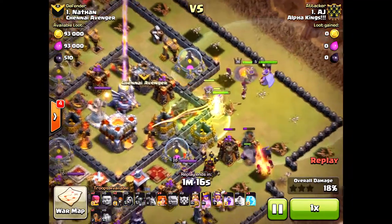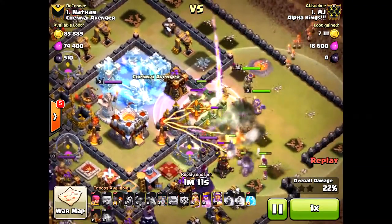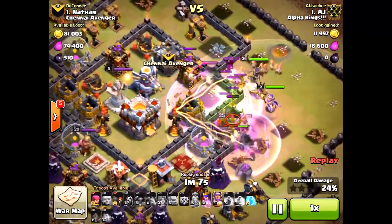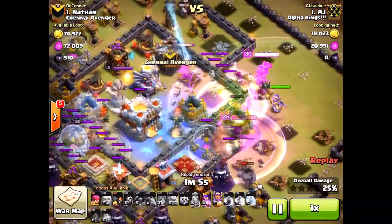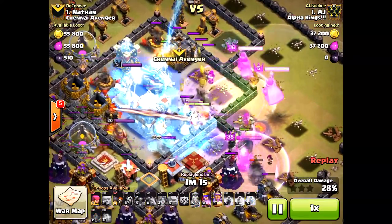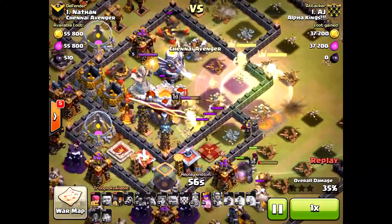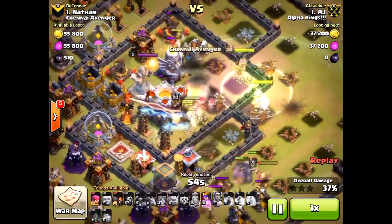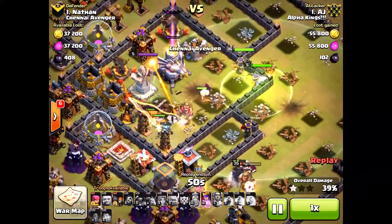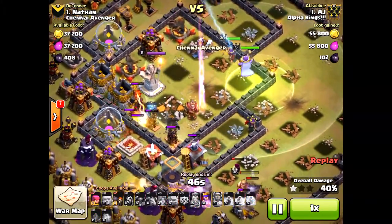If you can get those Valkyries into the center, they just do so much destruction on the Town Hall and the Inferno Towers. And here they come, running in — gallivanting in. They're just so fun to watch when they go into action. They're very deadly, especially when you put a rage on them. And with this new Grand Warden ability, he can keep them alive even longer. They're taking out the Town Hall and destroying the Teslas, taking out the Inferno Towers as well.